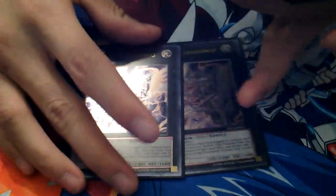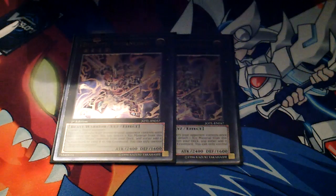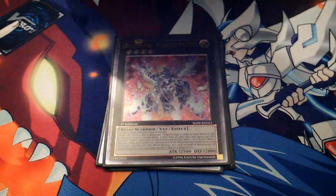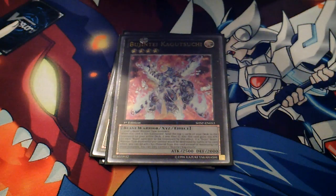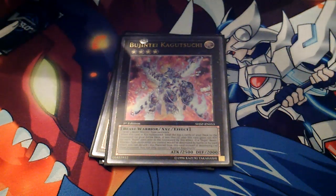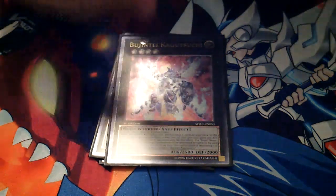For the Extra Deck, I run two Bujintei Susanowo — you rarely go into a third one unless you really need to. One Bujintei Kagutsuchi, because it works extremely well against Lightsworn decks. I used it against a Lightsworn deck yesterday and he kept paying life points just to get rid of it. I had Hare in the graveyard to protect it once, so he had to pay like 4000 life points total just to get rid of this card, which pretty much stole that game.